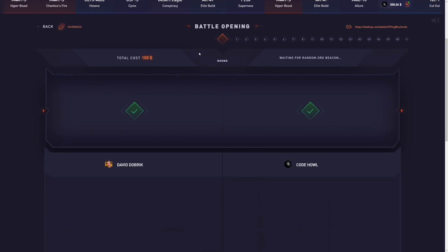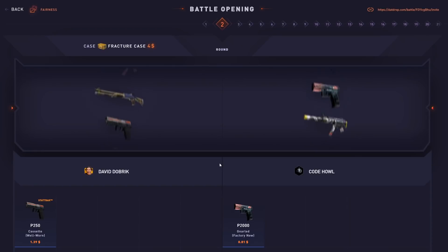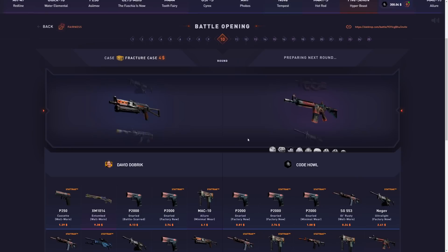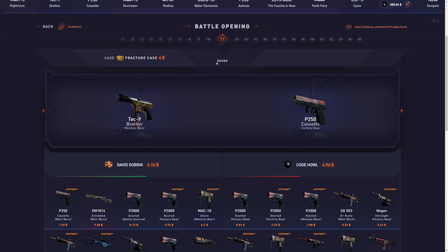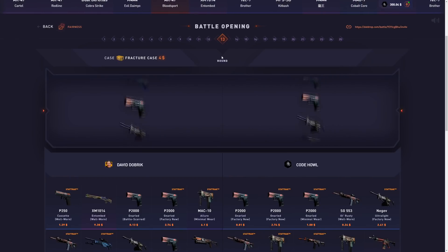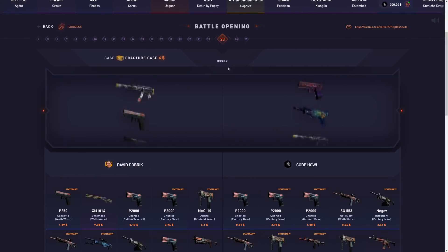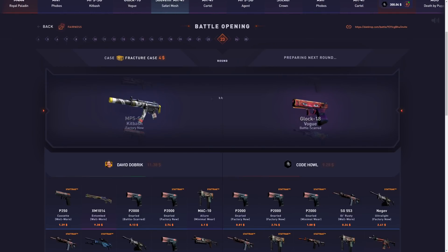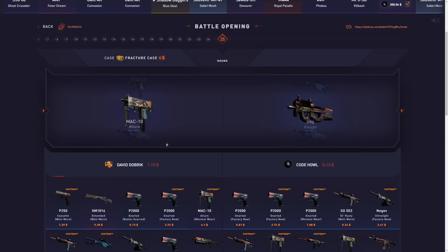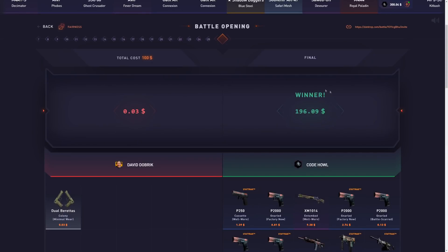I'm going to do another $100 battle — 25 Fracture Cases against David Dobrik. Let's get some more good stuff on this one. I'm only going to show you guys the highlights from this battle because there are a lot of cases and it can get boring to watch. $38 — it's going to be very hard for him to come back. And we won the battle once again. $100 to $196, basically doubled up.